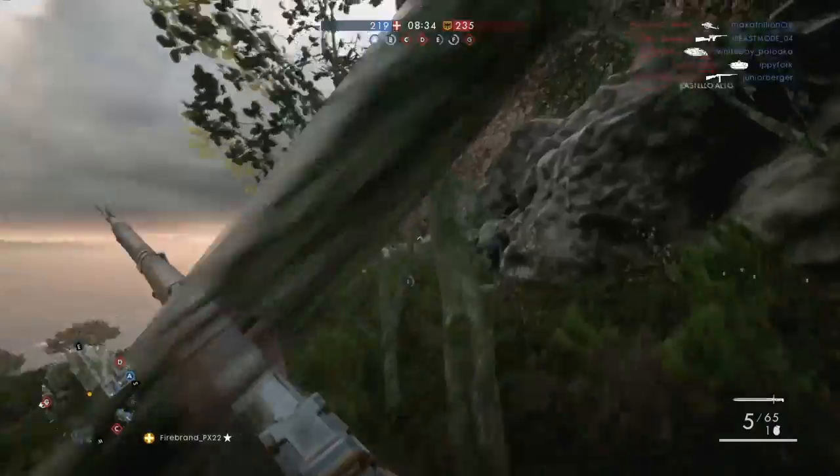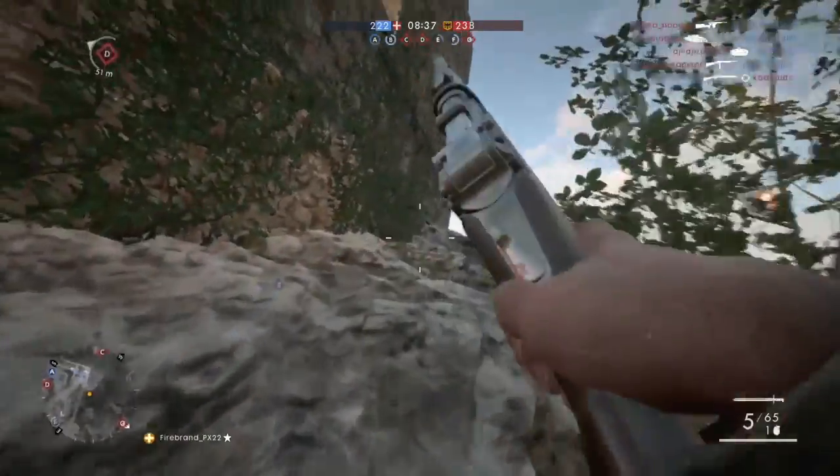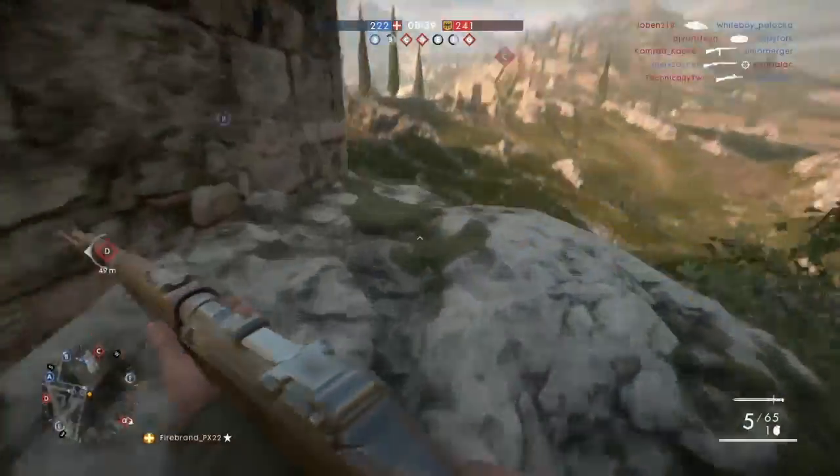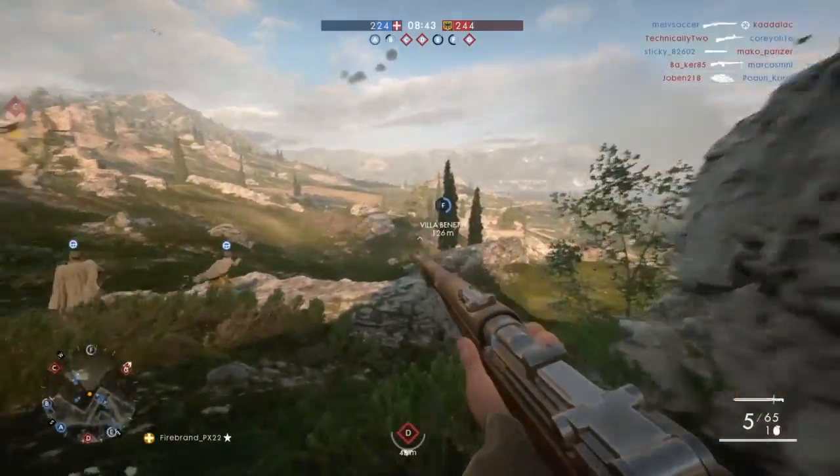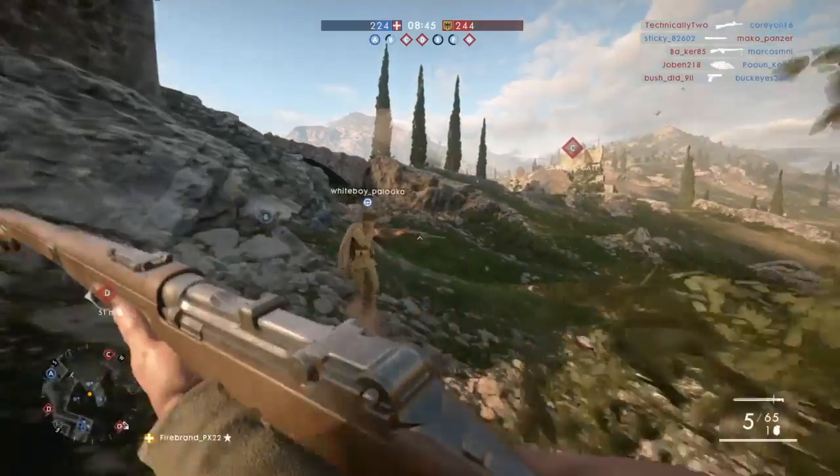The Selbstlader 1906 Factory — you can put Buckhorn sights on this thing. I don't really like the Buckhorn sights that much, because you can see through them on some guns, including this one.